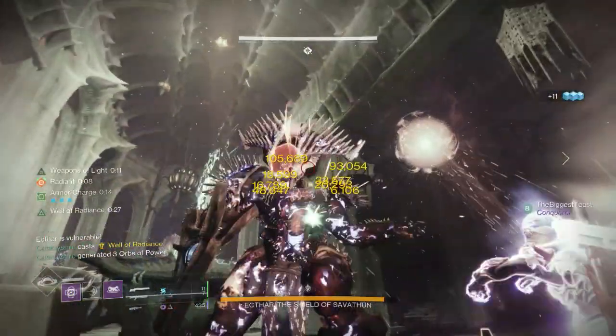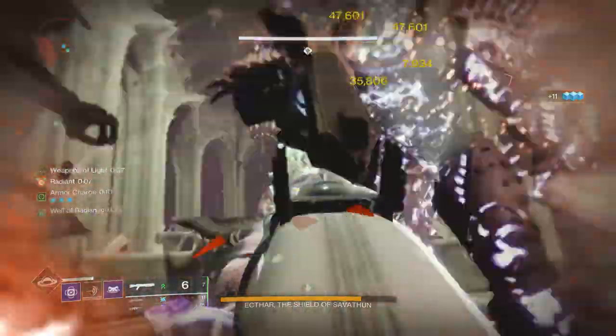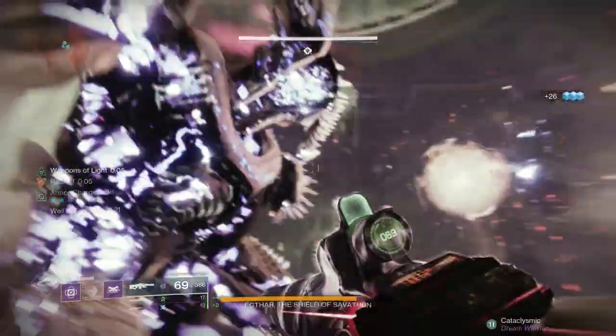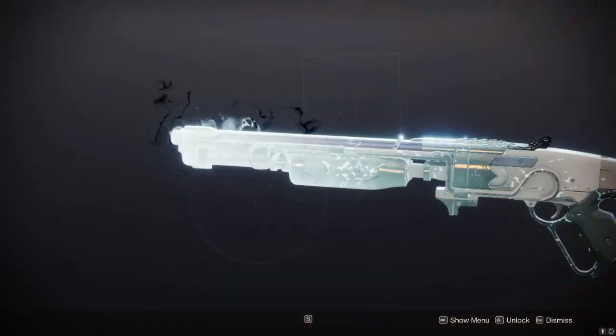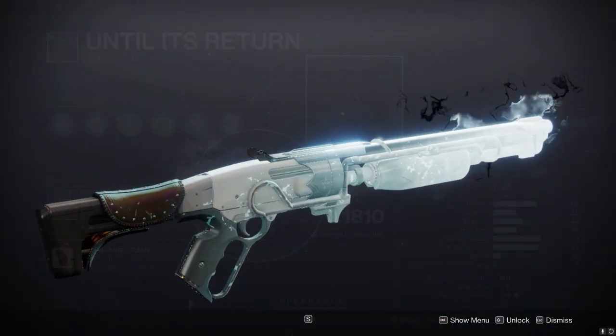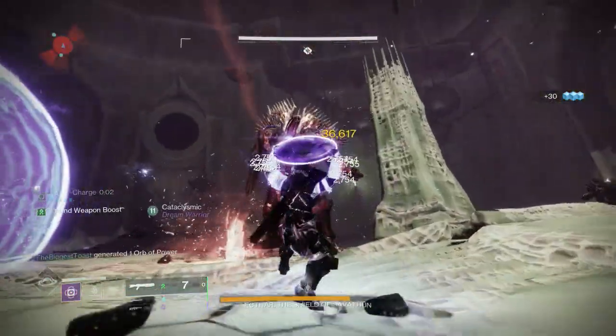We're here to talk about a pretty unique weapon we got this season — it is the legendary version of the popular exotic shotgun, the Fourth Horseman. We are talking about the Until Its Return, a grand shotgun with a rapid-fire frame style, and for the rest of this video I shall refer to it as the Fifth Horseman.